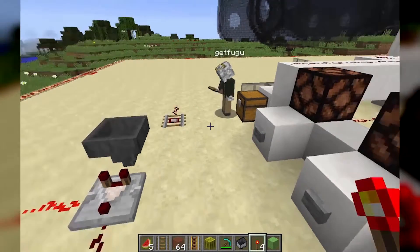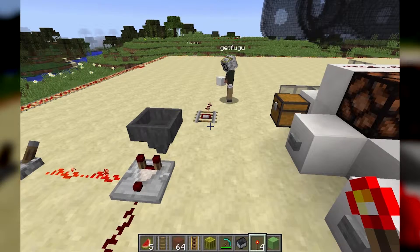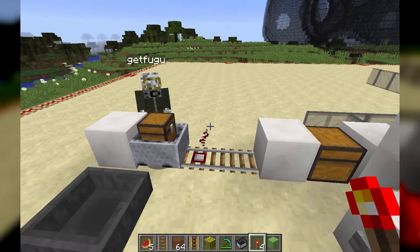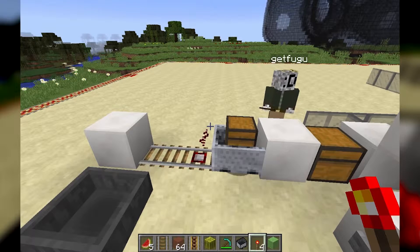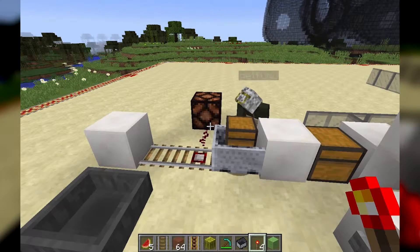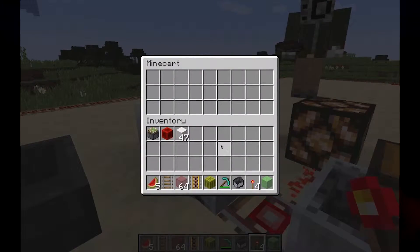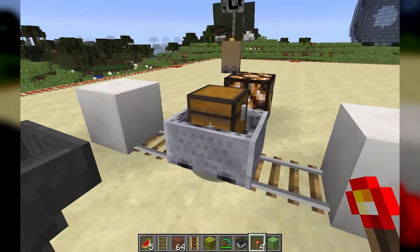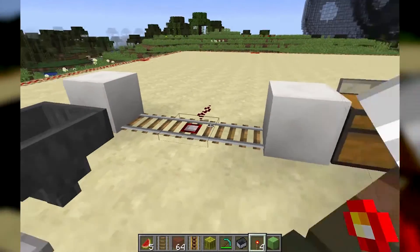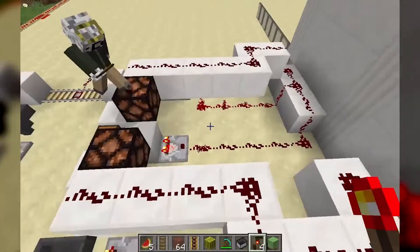A detector rail outputs redstone signal as long as there's a minecart on it. As the cart goes over the detector rail, it lights up a lamp — and when it's not on the detector rail, it turns off. A detector rail is also what triggers a comparator: if I put a detector rail here and place a minecart with chest on it, then put some quartz in it, we get our output.